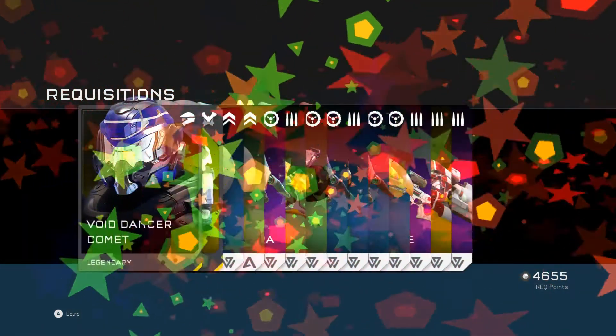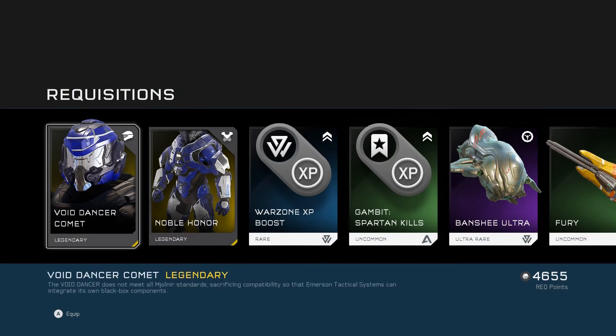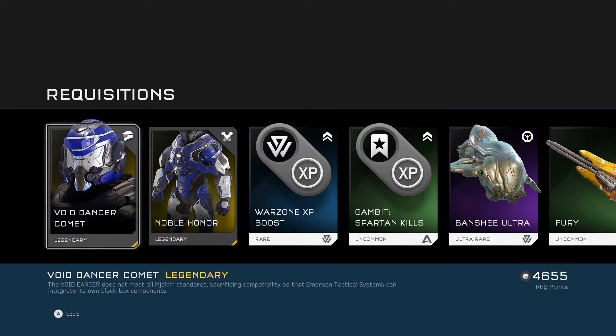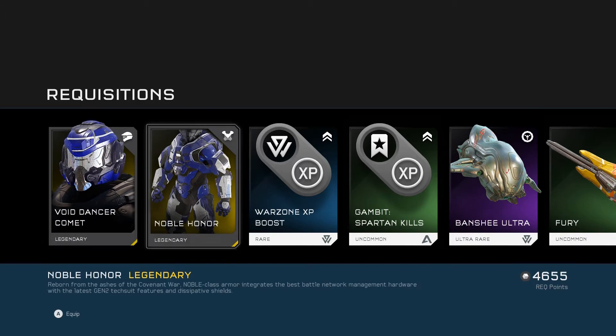The first one always seems to take ages to process. We've got two pieces of armour, both legendary as I said, and they're okay — I'll describe them as okay. We've got the Void Dancer Comet. I've never heard that in my life. The helmet's okay, the armour not so much — it's a bit chunky. It's a mouthful.